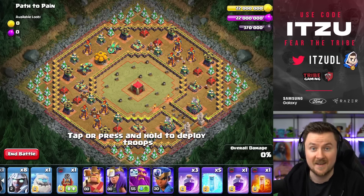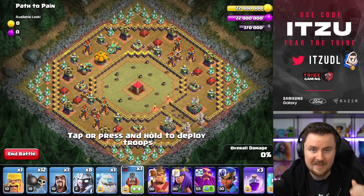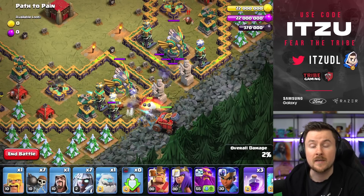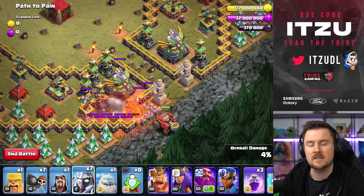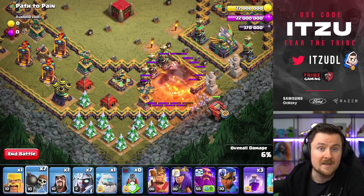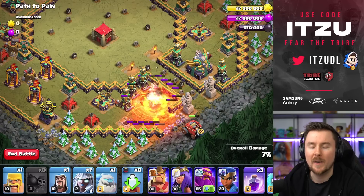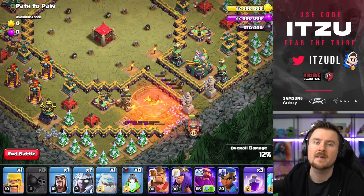The next Goblin map uses a Flame Flinger trick — place one Electro Titan, five Wall Breakers to break in, and the Flame Flinger right away. With this trick you can take down both Eagle Artilleries right from the beginning with some patience. The Electro Titan will take down the Skeleton Traps while you wait. Place Wall Breakers on the other fence as well. Wait until the Flame Flinger takes down the first Eagle Artillery, then ensure it's taking down the second, and go in with your Electro Titans as the second Eagle reaches about half HP.